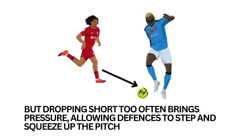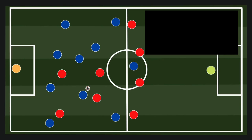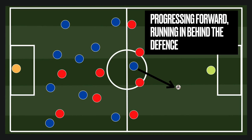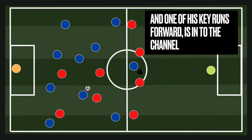But if he drops short too often, it can bring pressure and allow the defence to squeeze up the pitch. So Osimhen has more strings to his bow — he's not a one-dimensional player that always wants the ball to his feet looking for easy options. He's prepared to put the hard work in off the ball, progressing forwards by running in behind the defence. These runs can sometimes be very demotivating for an attacker — they may not get the ball — but Osimhen keeps making them. One of the key ones is that forward run into the channel.